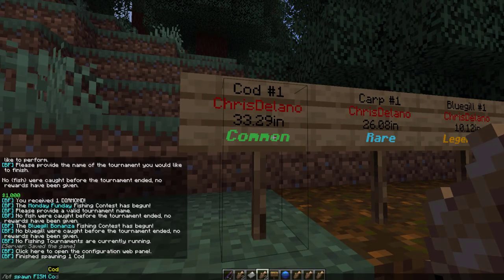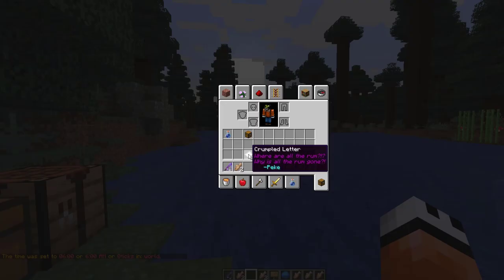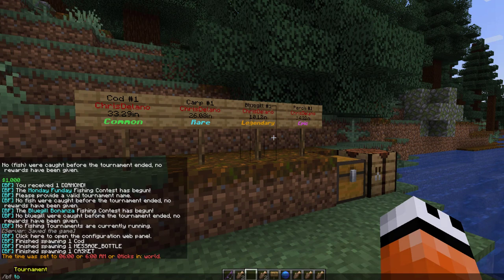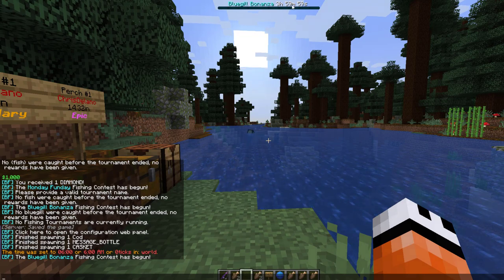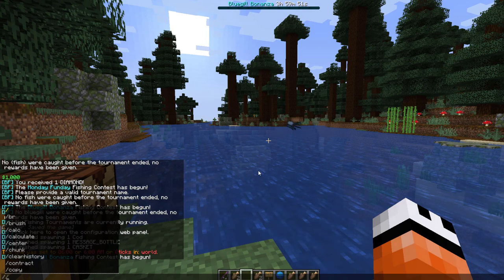We can do the same for treasure — you can see the different types of things you can get, like message in a bottle. For starting a tournament, do /bf tournament then start. Currently there are two tournaments but you could make more. We're going to go for Bluegill Bonanza — hit enter and at the top you can see it lasts four hours and shows when it will be completed.